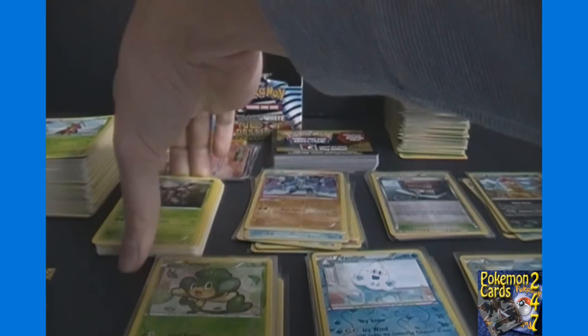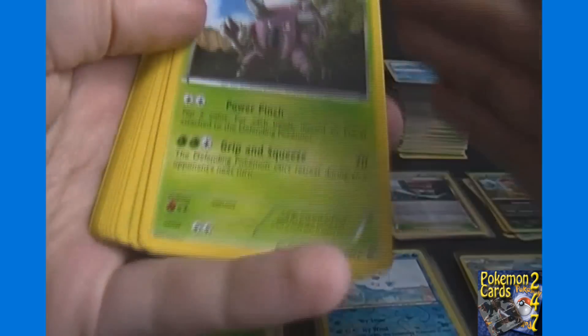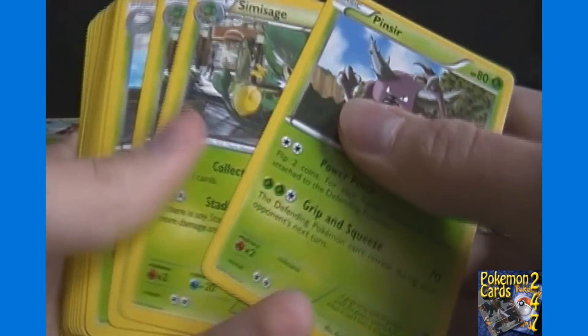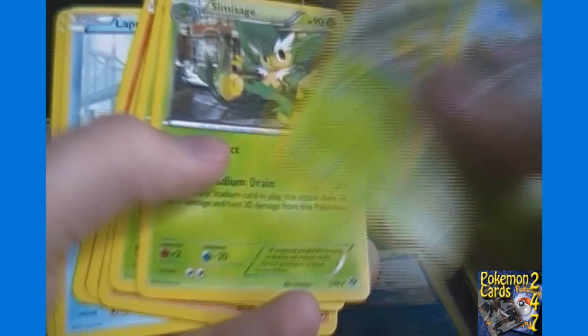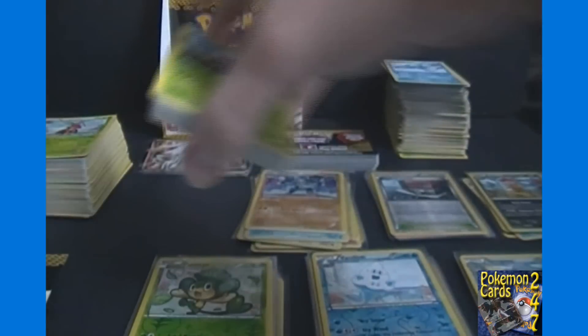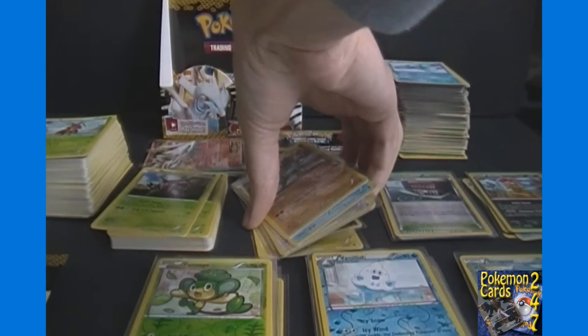First up for the rares: there are 21 different non-holo rares in the set and we got 20 different with a total of 24 cards, so that means we got four doubles. Zekrom is the only one we did not get. We got one Pinsir, one Seismitoad, two Sage, and so on — between one and two of each, four doubles, 16 we got one of, and one being Zekrom that we got none of.